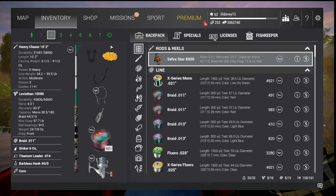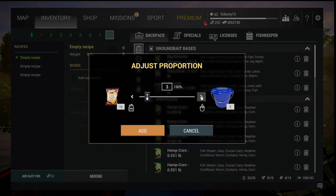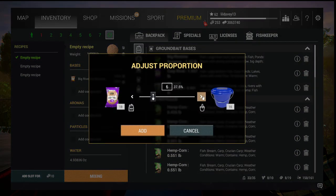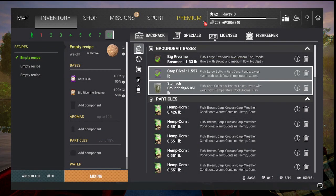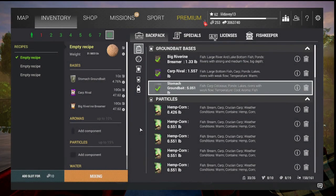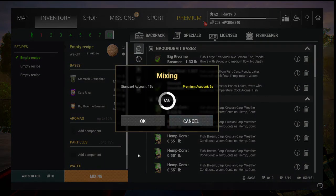Corn works really good, I like corn. Before we get into it, I like to mix up my ground bait. I do 10 units — I'm in the United States so this is not in the metric system — so I'm just using 10. The important part is you only use one unit of the stomach ground bait.